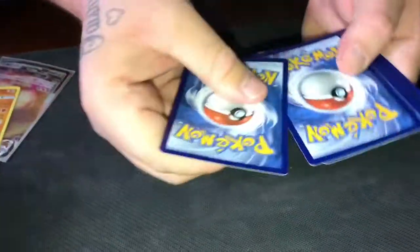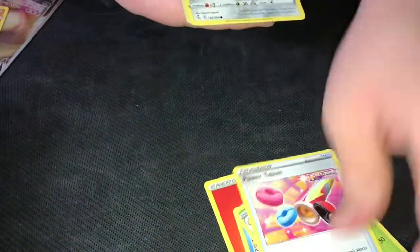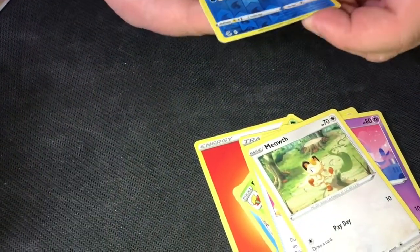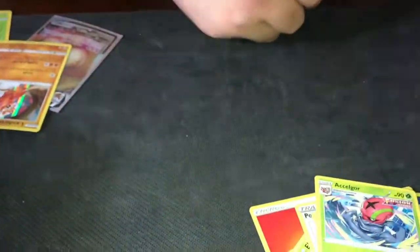There's one more pack. Cold card — I'm gonna do the trick. 1, 2, 3, 4. Furfrou, Eldegoss, Power Tablet, Skarmory, Shelmet, Wussel, Miltank, Meowth, Hunter. And Alcremie. So these ETBs aren't treating me that well, but I'm doing it for you guys.